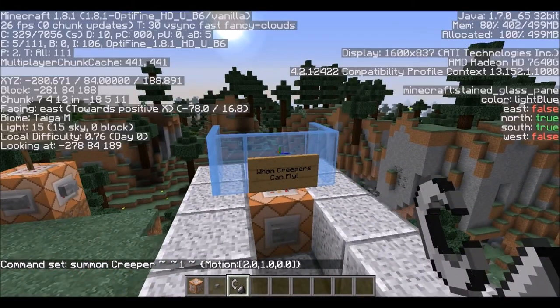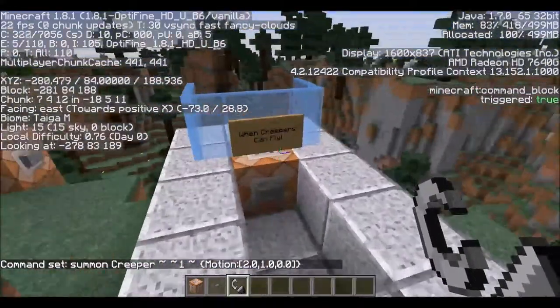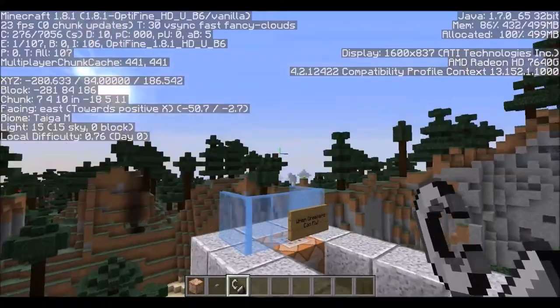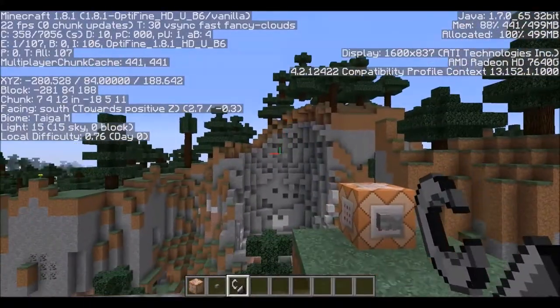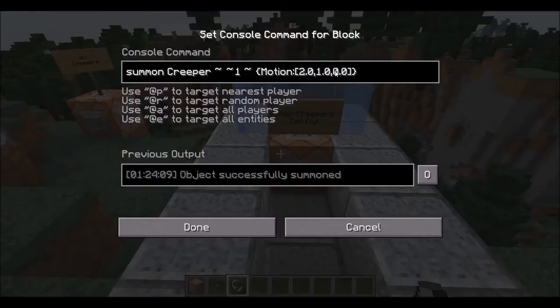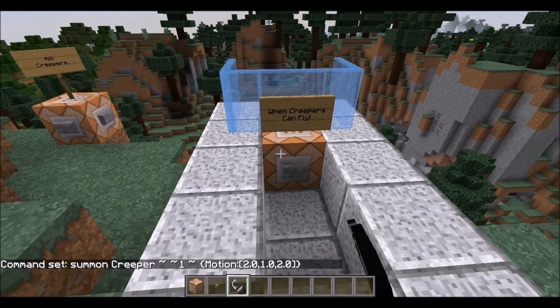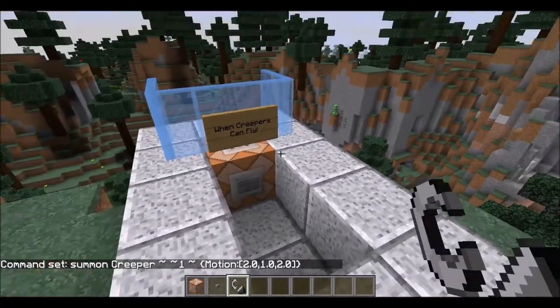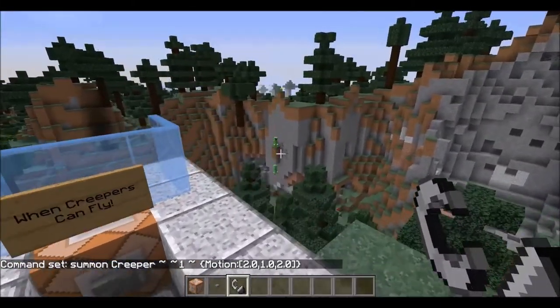Now, if you were to add in the Z information, it will throw them at an angle. Facing south, we're looking towards the positive Z. So if we add in some Z motion here as well, you'll now see that they kind of fly off to the side. Look at that — that's like a swoop shot right there.